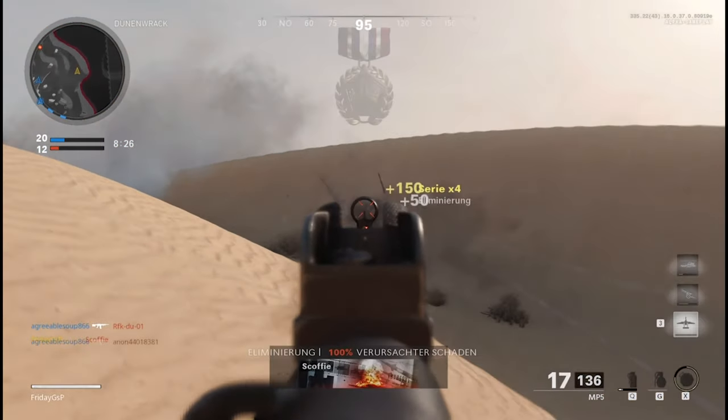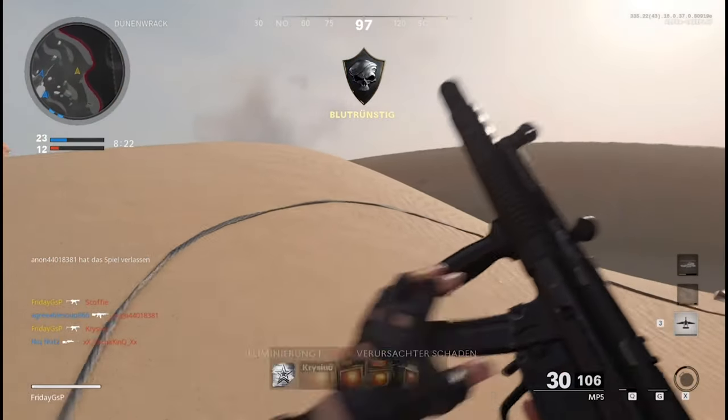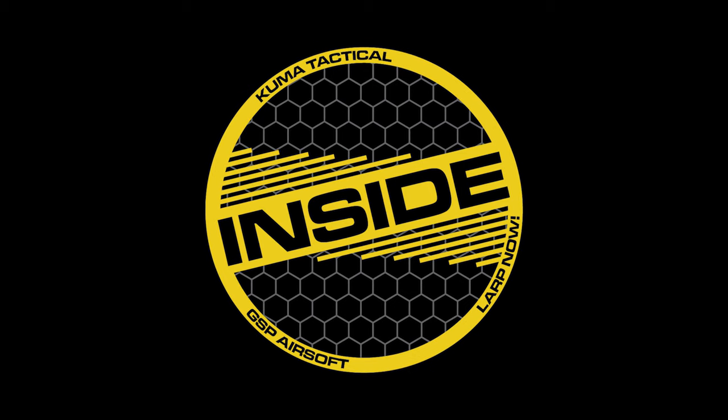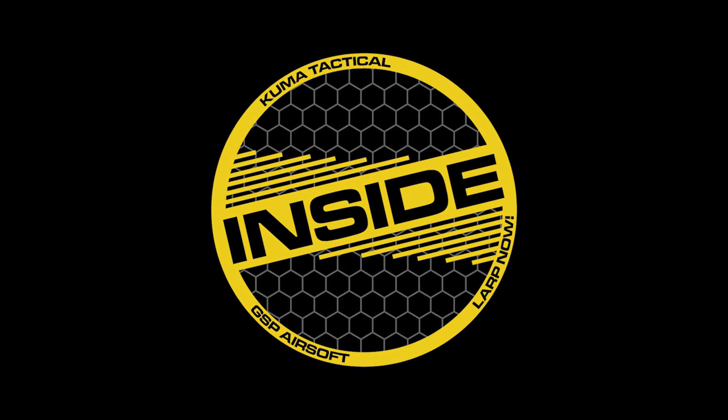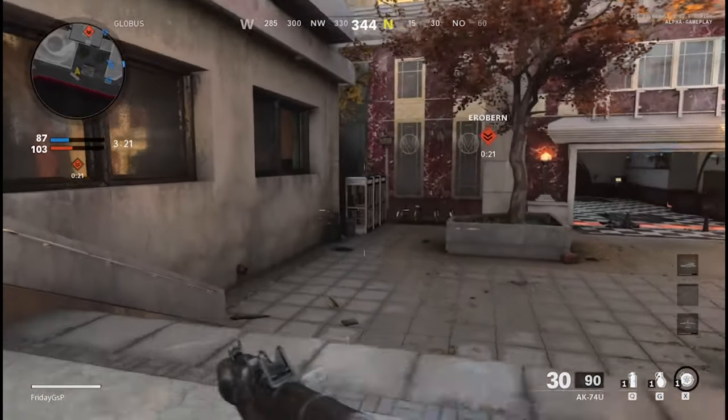Good and bad news for today — they brought it back. We are talking about the Perk Ninja in Call of Duty Cold War. Ivan the German is back, and that sounds weird, ladies and gentlemen.